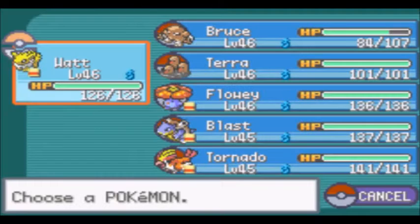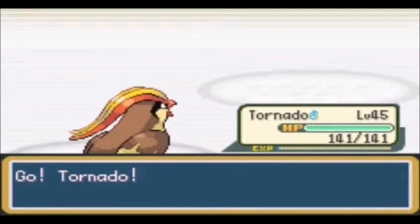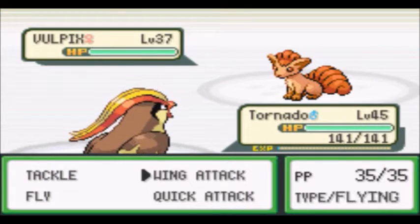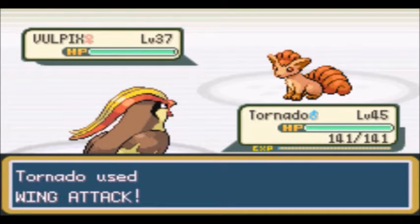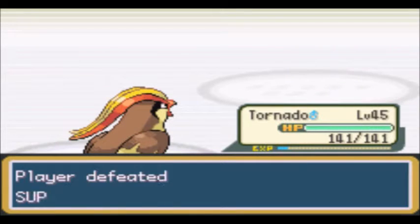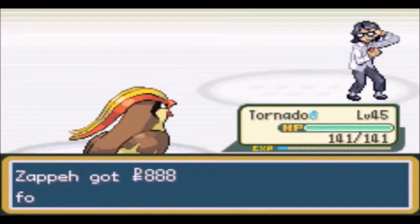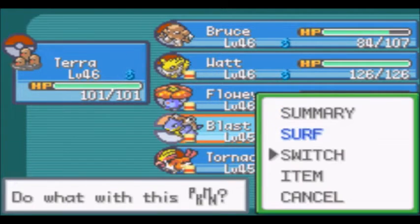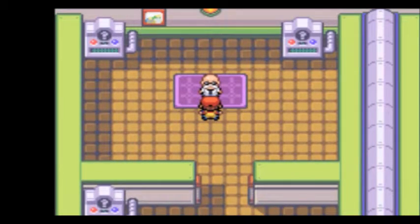Next up is Vulpix, which we're going to be sending Tornado out for this, because Blast is going to be seeing a lot of use. Knock out the Vulpix in one hit. All right, snuffed out. And with that, we're going to have Blast come out first. Let's head right into it.